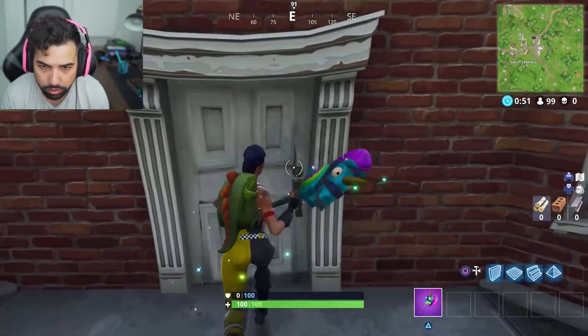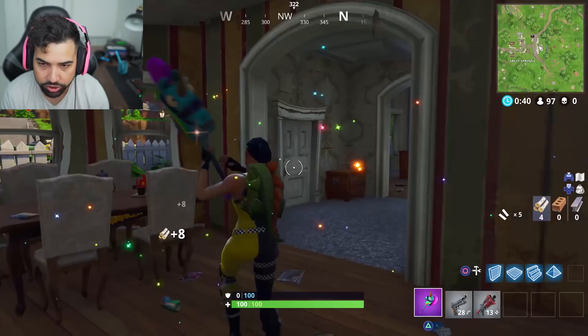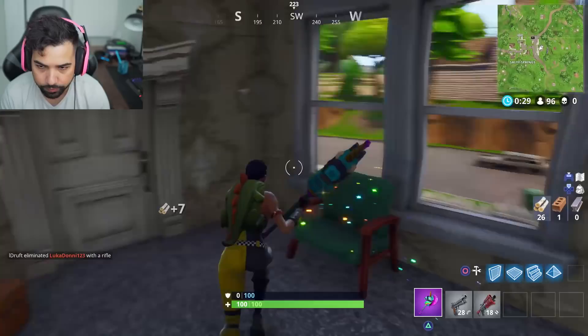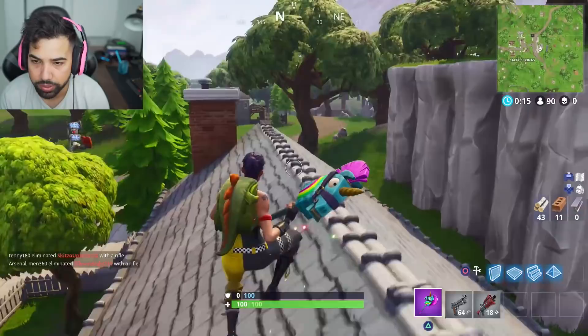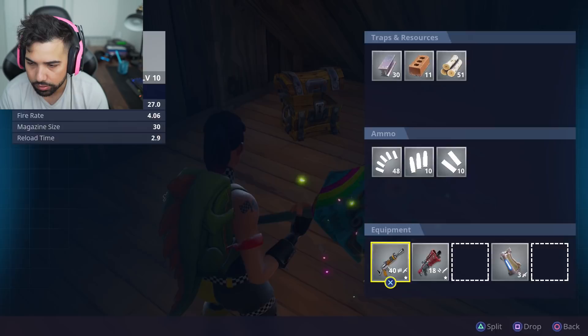We're going to see if we can find a vending machine somewhere else because it's definitely not here. I'm going to start harvesting some materials as soon as I get my weapons ready. I think it's on the treehouse — that's gotta be the treehouse. Don't kill each other guys, not just yet — I need to get sorted first. All right, now you can go ahead and try it out. I am going to be opportunistic and come for that win.